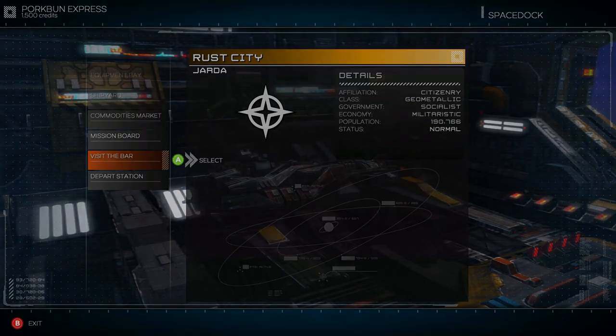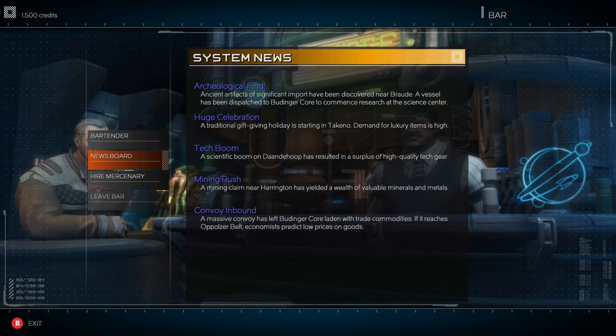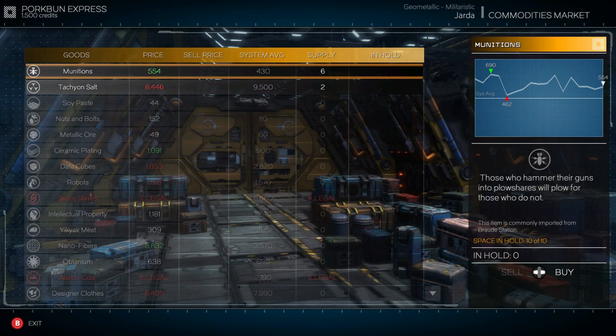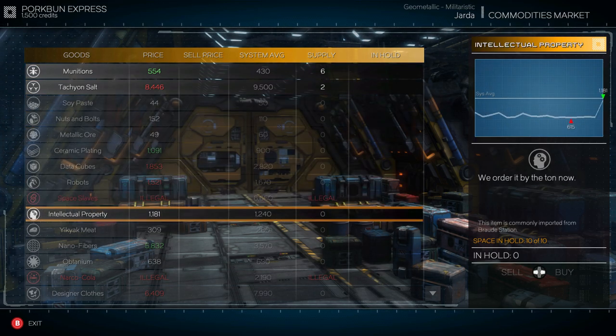Back at the station you go to the bar, where you can hire mercenaries — basically like pets that fly around and help you kill things, especially handy if you get a good one. There's also a news board that's super handy if you're working the market, because it tells you what's going on around the galaxy. If there's a big party somewhere, they'll need beer — so you pick some up and run it over there to sell for a profit.